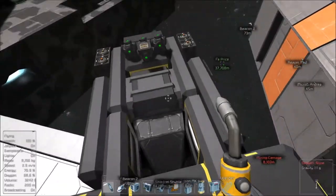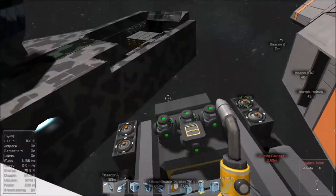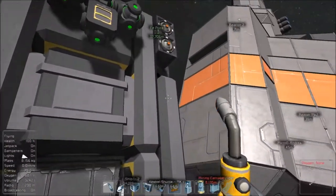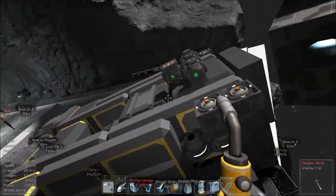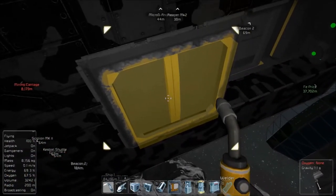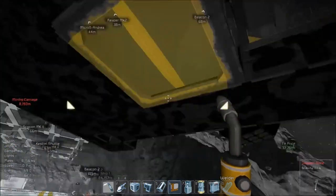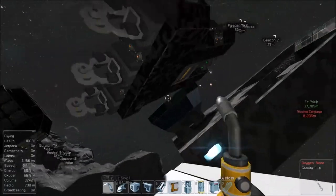Same thing over here. Granted, you can move all this back, but all this piping that we've added is rendered useless — it'll have to be redesigned. That's the bottom of our cockpit. Yeah, we can add a nice little fat bump on the bottom of the ship.